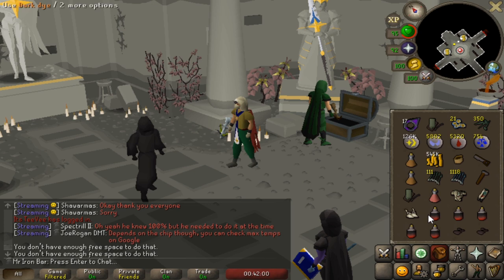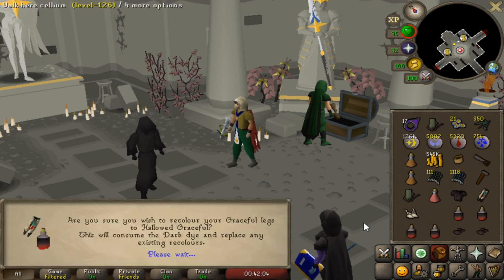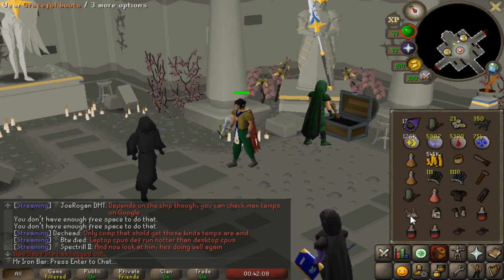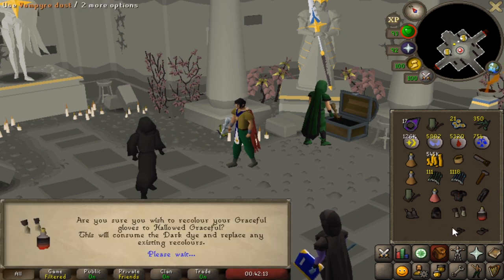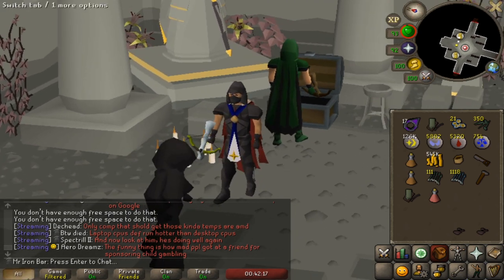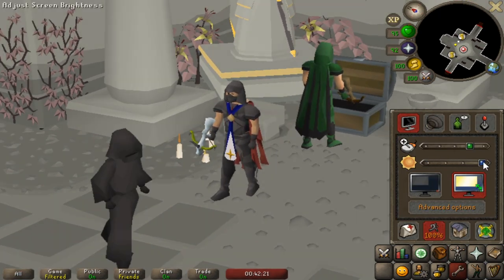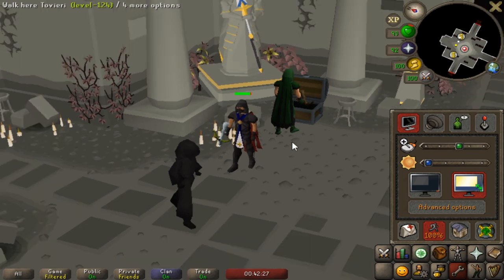Let's just go one at a time. We'll do the body, the boots, and the gloves. There we go, boys! It does look pretty dark — but that's because you've got to play with the settings. Some people will say it looks great, but that's because they're playing on maximum brightness. You've got to play on dark setting — be a vampire.